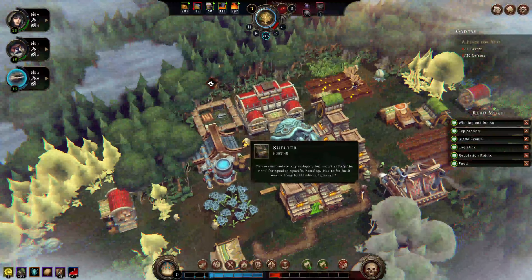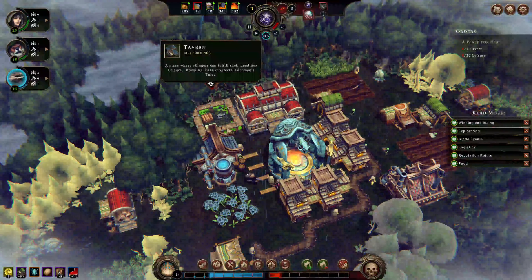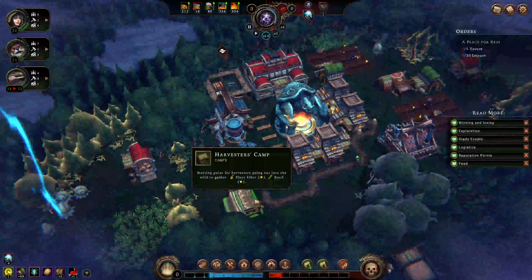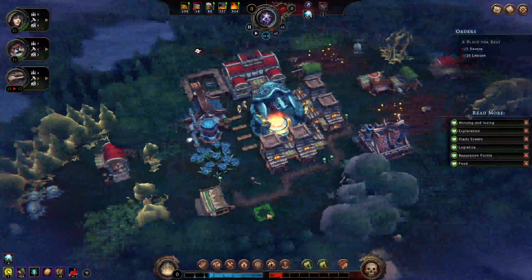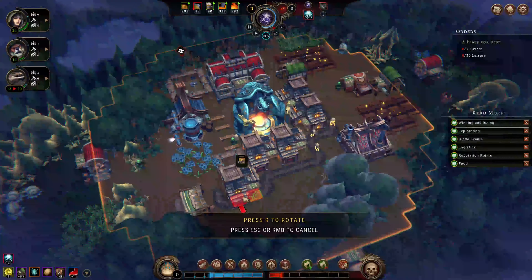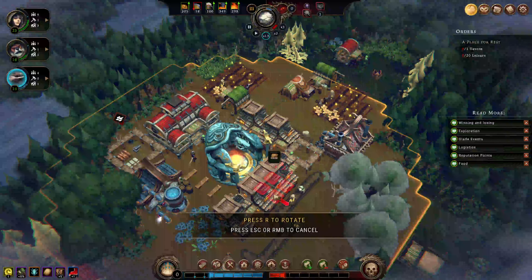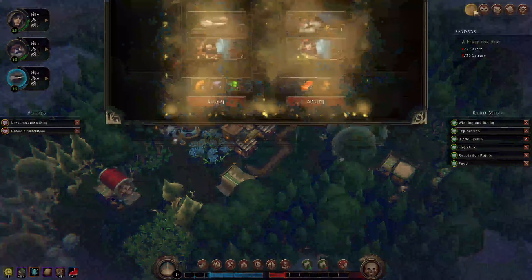Harvester, tavern — we still need stone. We need resources to build. Oh, because we have people who are homeless, they're dying — probably that's why. As long as it's within this whole area, it's good.